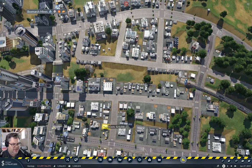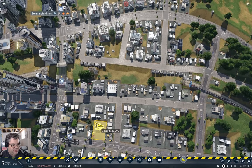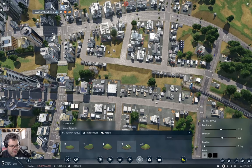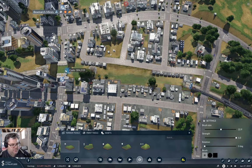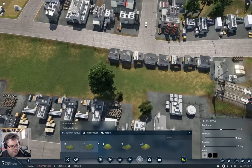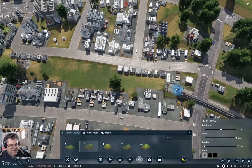Now the question is, can I actually fit a station in here? But the other important point is I need to get it at the right level. So let's raise the terrain a little bit here. Wow — I want the flatten tool.